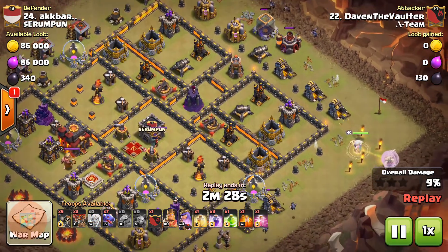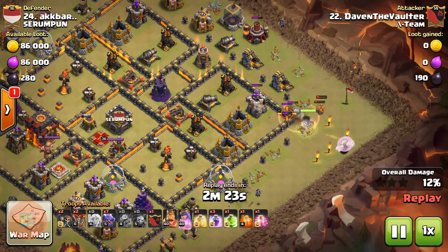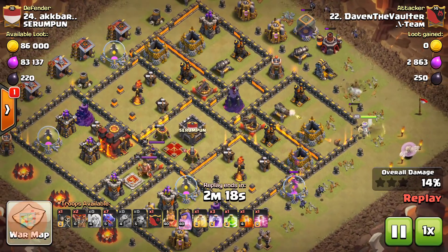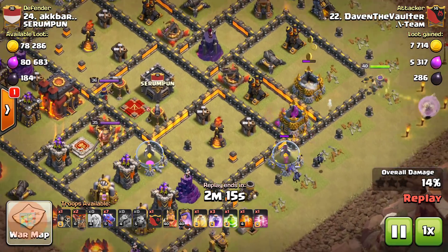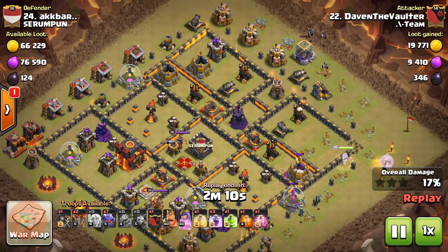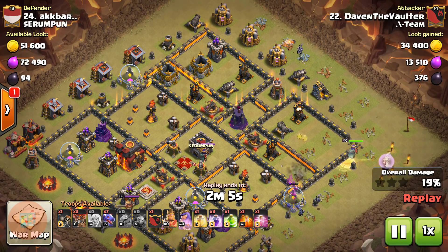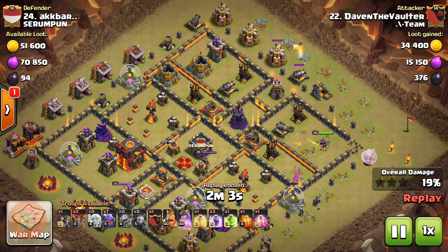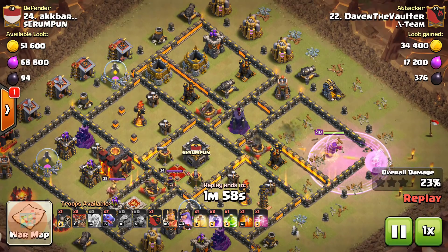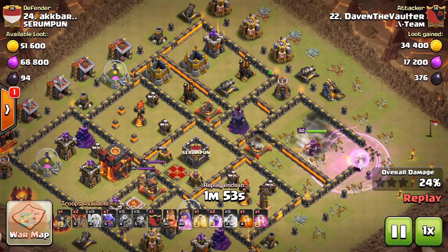Now it is time to drop the archer queen and the healers. A couple of wall breakers — a test wall breaker followed by the remaining wall breakers — to break open that segment of the wall. The archer queen moves into that segment while minions clean up the extra buildings, creating a nice funnel. The first rage spell is down, the archer queen is at full health, and healers are doing their job pretty well.